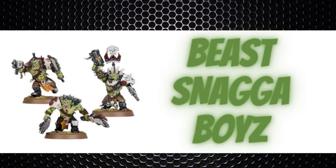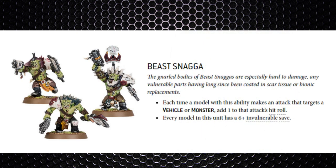The Beast Snagger boys are the new shiny Ork models. They're 6 points more but get Strength 5, and Orks now have Toughness 5 as well. They can't form mobs of 30 but can still go in 20-man units. The Beast Snagger rule gives them +1 to hit against vehicles and monsters and a 6+ invulnerable save, meaning they hit on 2s in melee or 4s at range against those targets.